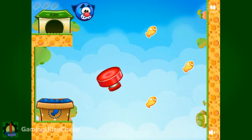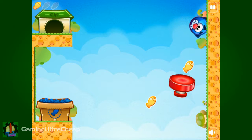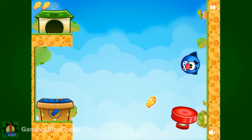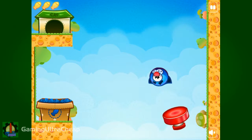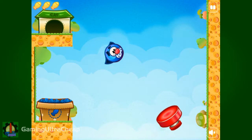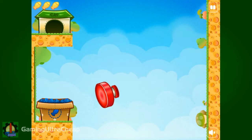Level three. Now we have to maneuver the cat over onto this side. If you move the spring faster, it increases how much the cat bounces.